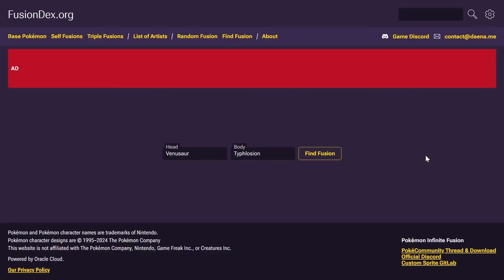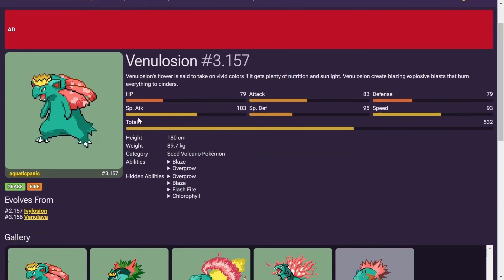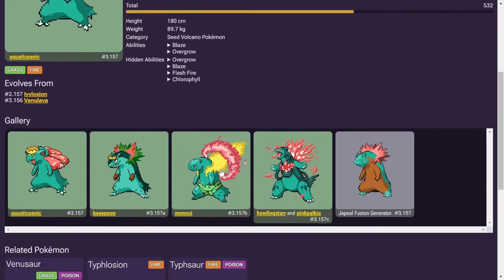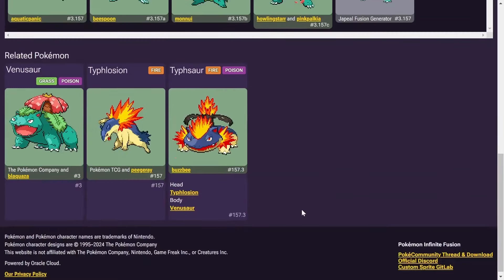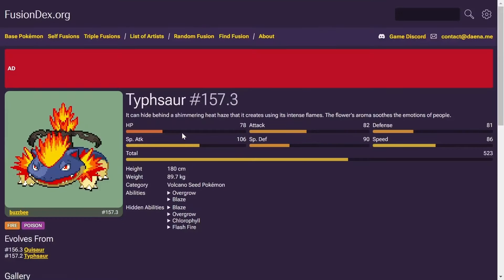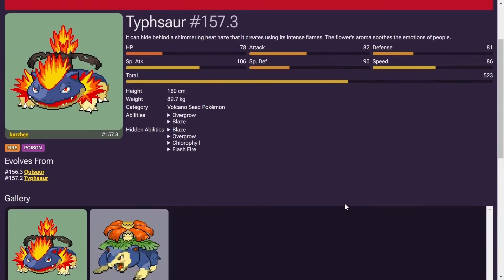Let's take a look at a bunch of starter fusions, kicking us off with Venusaur and Typhlosion. Grass-Fire is going to be your first one — looks like Typhlosion with a crown and crest, that's amazing. Oh my god, these look so funny, but pretty cool though. Good god, incredible color usage there. On the flip side, we got the big boy himself — Fire-Poison — coming down the volcanoes here.